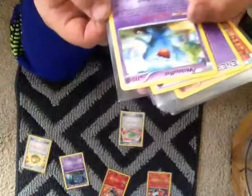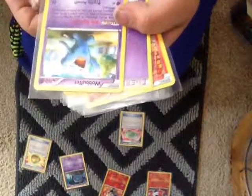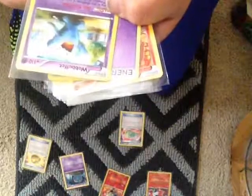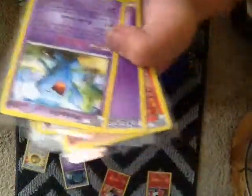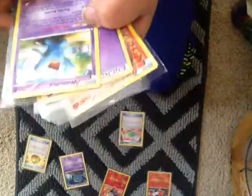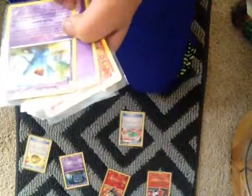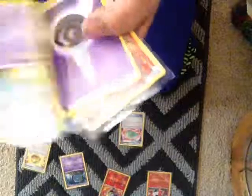Wobbuffet with Bide Barricade. As long as this is your active Pokemon in play, in each player's hand and in each player's discard pile, cards have no abilities, except for Wobbuffet's. And it has Psychic Assault.